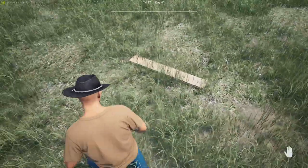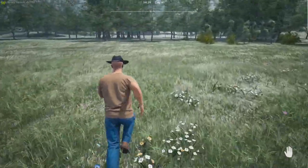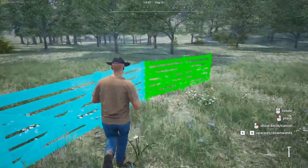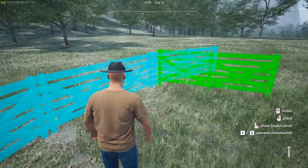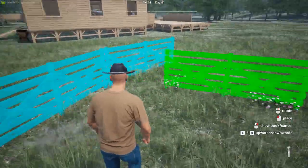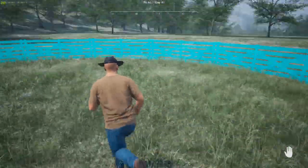Now if you want to do something like a corral — a perfectly symmetrical roundish thing — what you can do is just place down your fence, scroll it just a little bit, and just keep placing down. It's gonna keep the same angle as you keep going. Of course if you scroll more the first time you get a tighter circle. It's gonna come back to where you started — check that out, a perfect little corral!